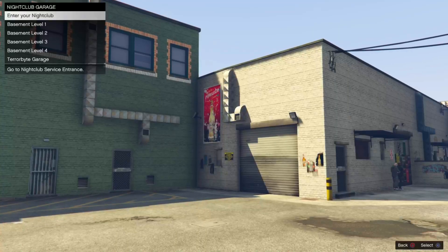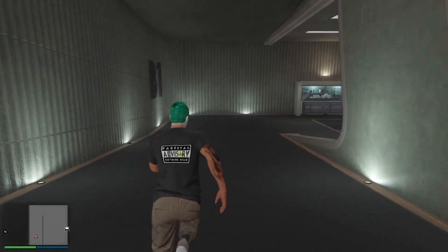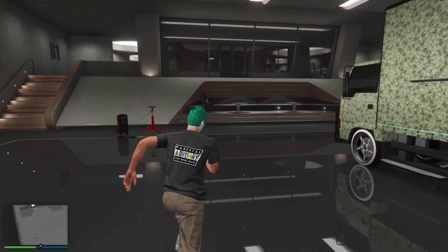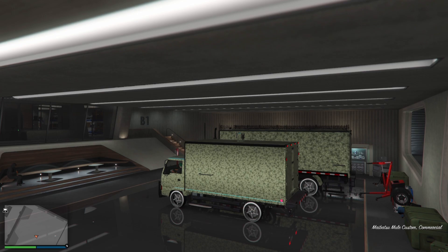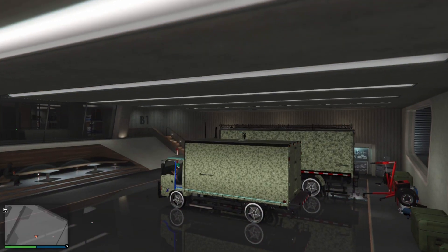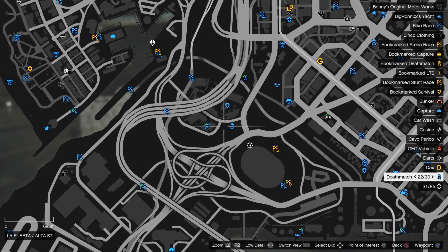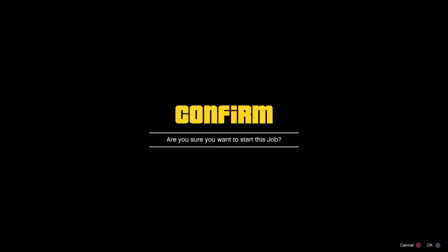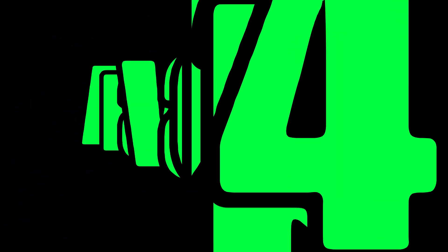Once you're at the Nightclub, go over to the garage door and enter B1. Jump into your Speedo, Pounder, or whatever you have there, push right on the D-pad, and you'll be glitched out. Pull up your map, back out, then bring up the pause menu again, go into your map, push your touchpad, and go over to one of your blue job markers. Press Square.